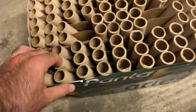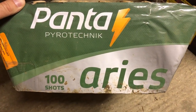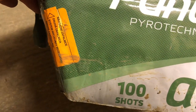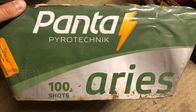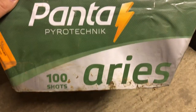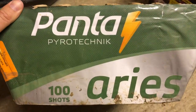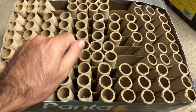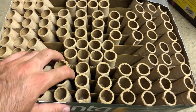Next up we have Aries, which is a 100-shot fanned cake by Panta. Really good weight to this one. This is one of the misfires I had — that's actually the spare fuse there, which fires it backwards. Rather than try and light that during last year's display, I thought I'd just re-fuse it and do it properly this year. You can see the mud still on the bottom of the firework — it was truly horrendous weather conditions last New Year's. But this is a really beautiful firework and I'm really looking forward to seeing this one, because it is a stunner.